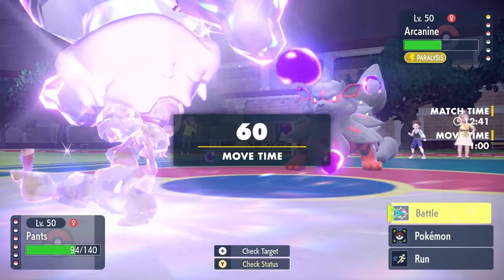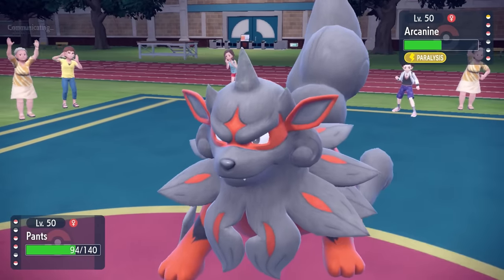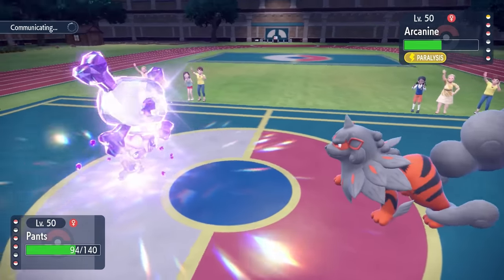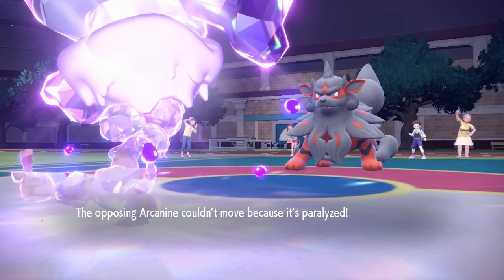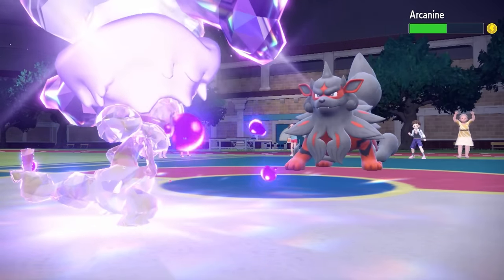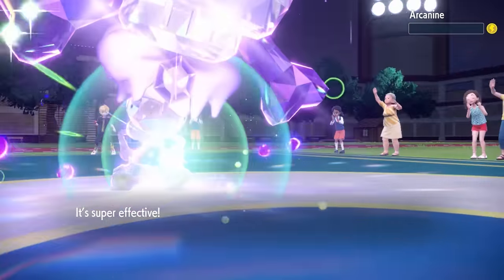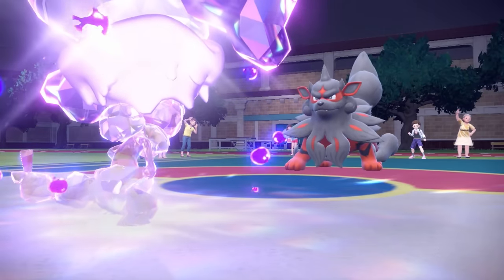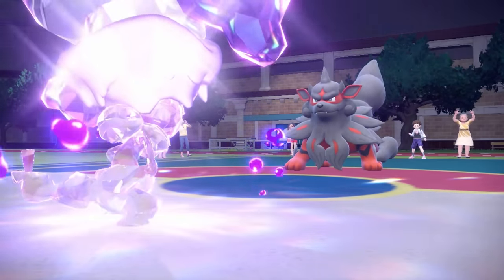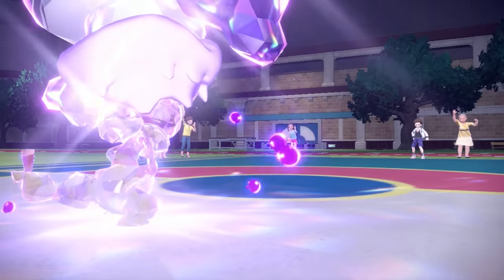Since they switched into Arcanine now, it means it's running Extreme Speed. With Choice Band, that's only able to do less than 50% to me, so I know I can take one hit regardless. They do go for it, but we get the full paralysis — shout out to Vileplume. Now we can just punch it in the face, taking care of the Arcanine. We're snowballing — I'm now at full HP and my attack stat is going crazy from Moxie. Down goes the Arcanine.